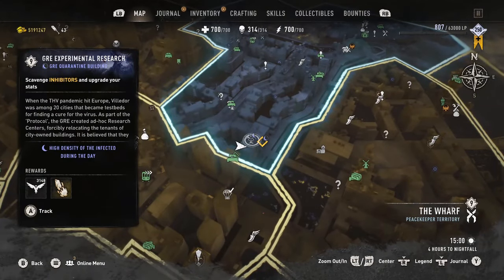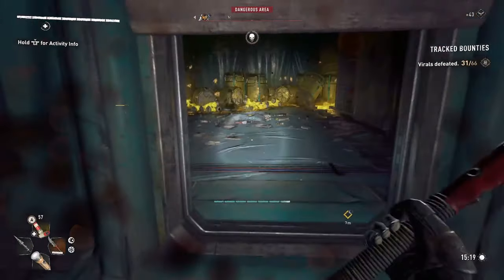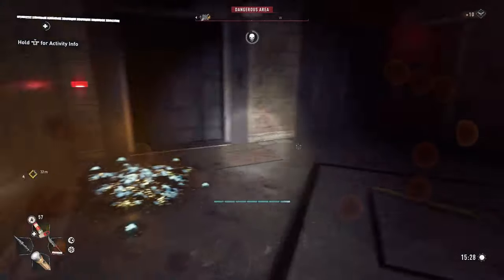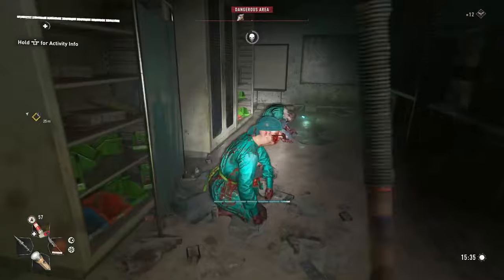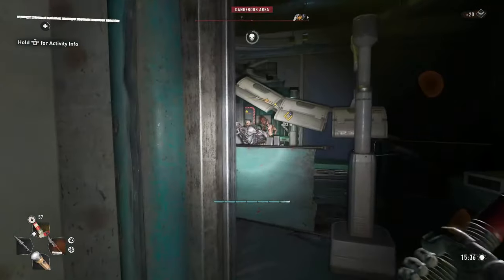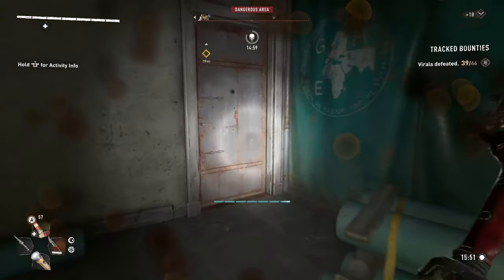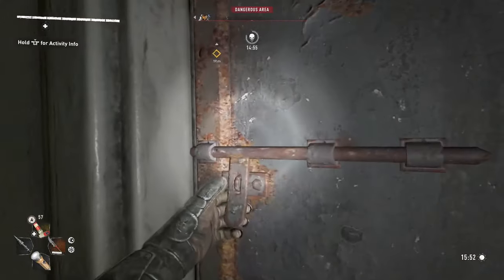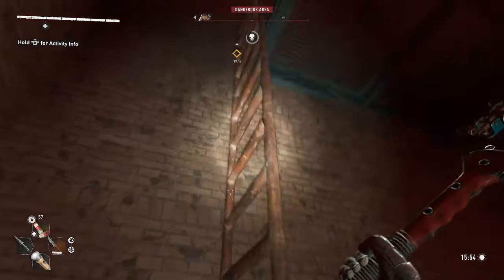Once the cutscene is over, head back to the same GRE Quarantine building as before and go in again. This time you want to go to the next level down. The easiest way is to follow the tube on the ground and then drop down the elevator shaft. You'll find another blue GRE door to pry open. Clear the zombies and head through the doorway on the right. You'll see a red door in the distance — make your way to the room to the right of that. Climb on the back shelf and open the chest to grab its contents. An easy way to get out is to follow the tube again, go through the door that leads to some stairs on the left, then through the door in the back right and climb all the ladders to get to the top and exit.